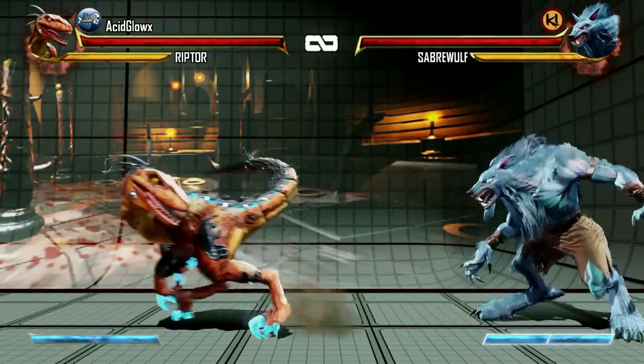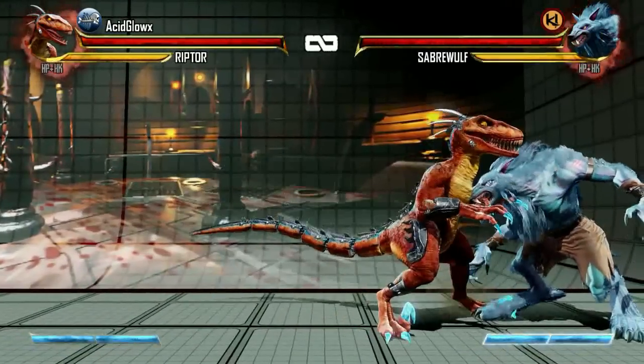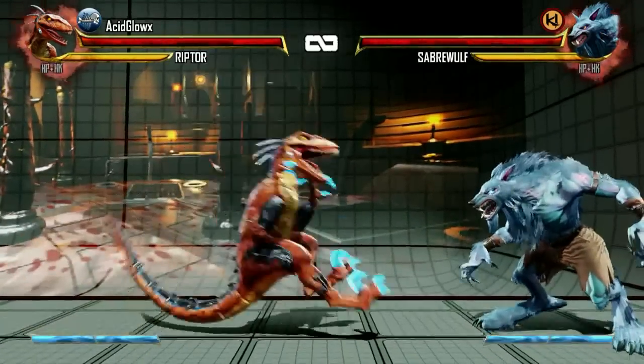By pressing back-back you'll activate her survival run. This is basically a backwards run, and once again pressing different strengths of different attacks will give her different special moves.